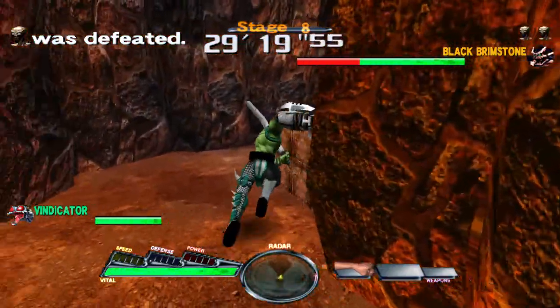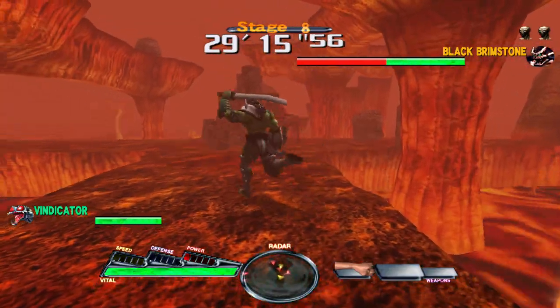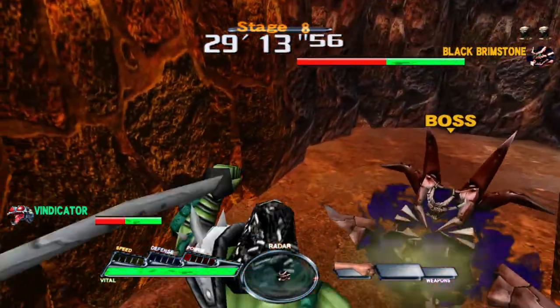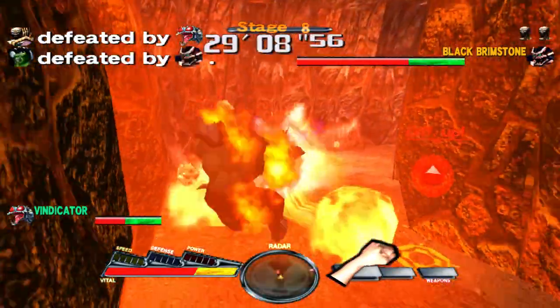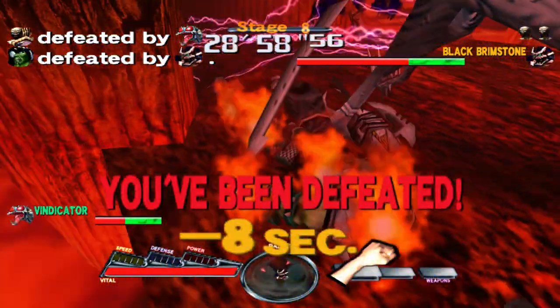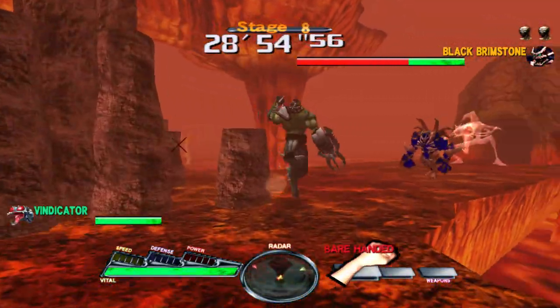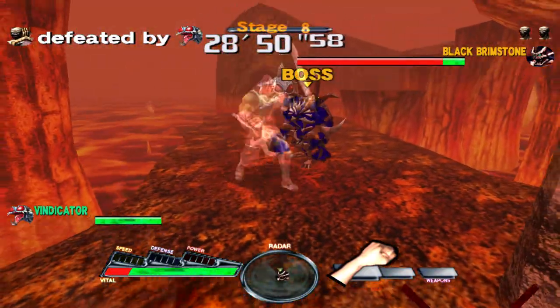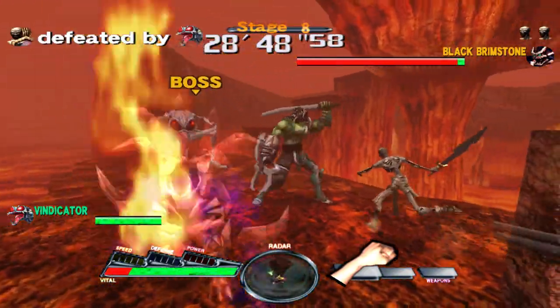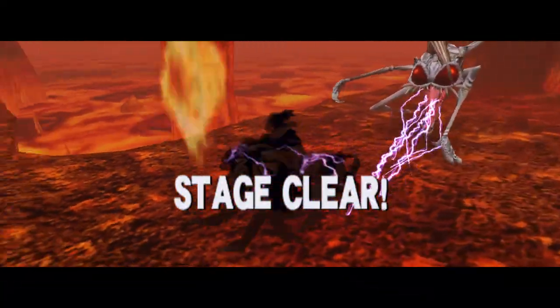Super armor in fighting games works like this: the enemy will absorb at least one hit and not be knocked out of their current animation. They would need at least two consecutive hits to actually break the animation. That's why they call it super armor. I remember Juggernaut had that in X-Men: Children of the Atom, and Hulk also had it in Marvel Superheroes.